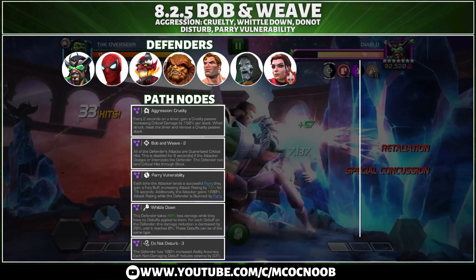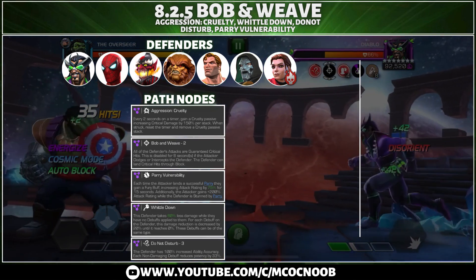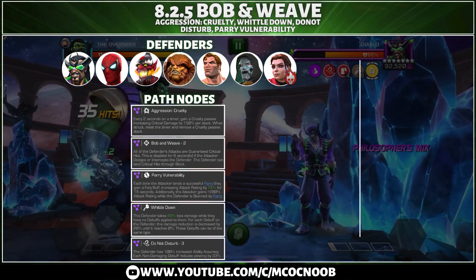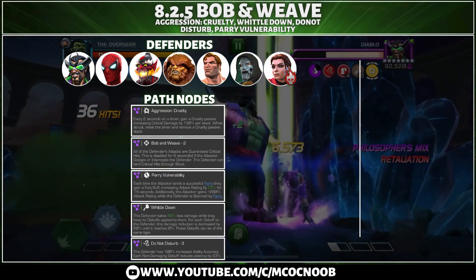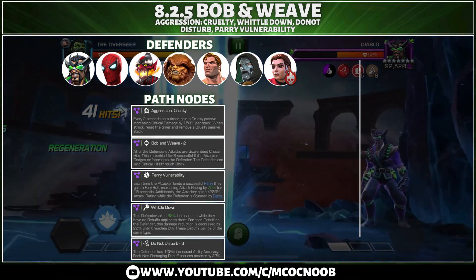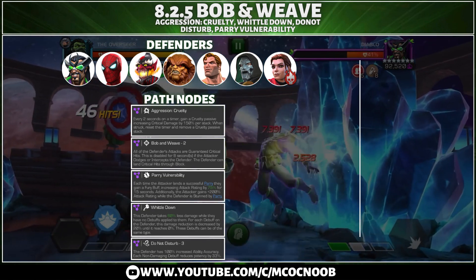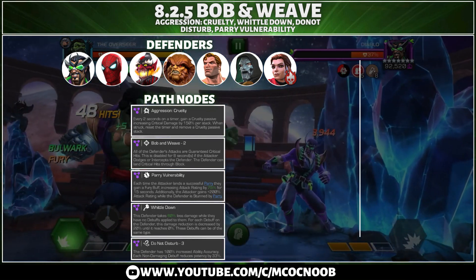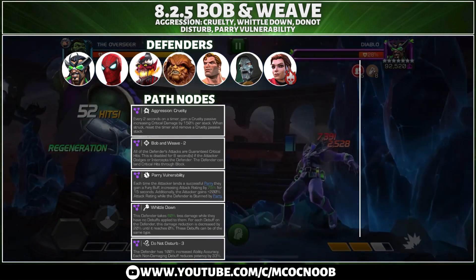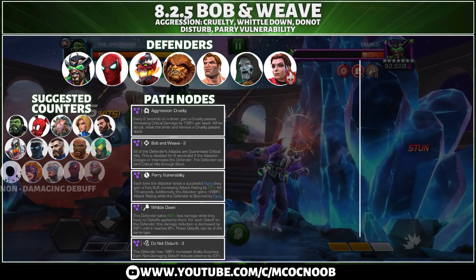The main node is Whittle Down — the defender will take 60% less damage unless you have damaging debuffs or just debuffs on the opponent. For Do Not Disturb, the defender has 100% increased ability accuracy, and each non-damaging debuff reduces the potency by 33%. So you need a combination of damaging and non-damaging debuffs.